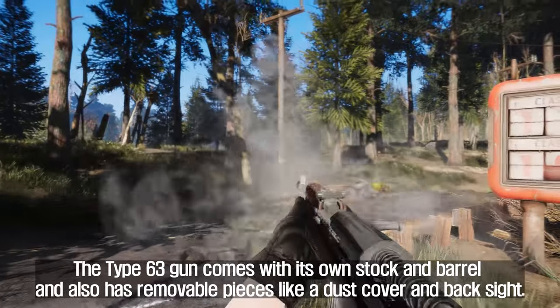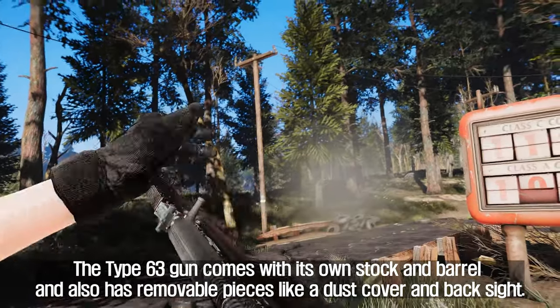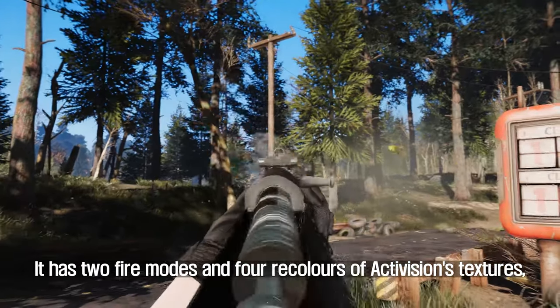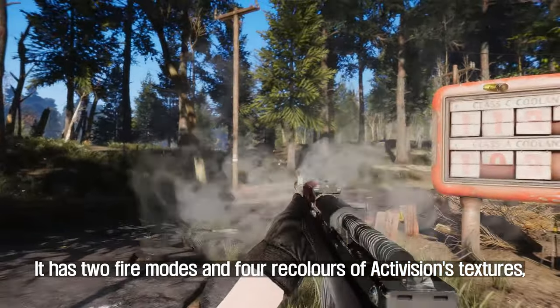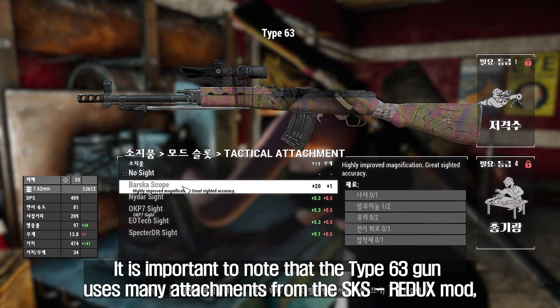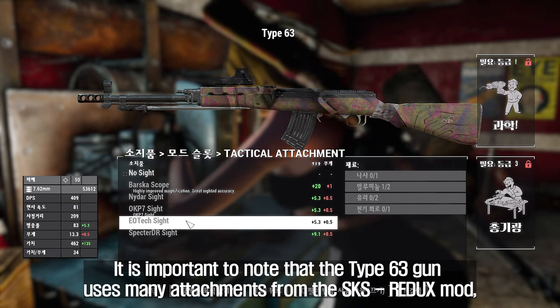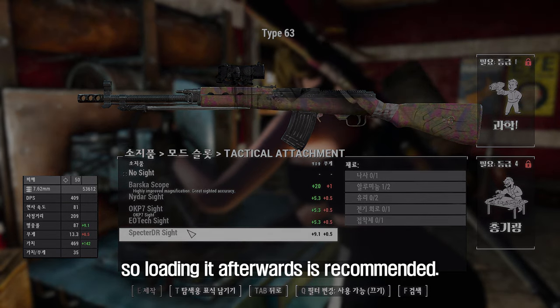The Type 63 gun comes with its own stock and barrel and also has removable pieces like a dust cover and back sight. It has two fire modes and four recolors of Activision's textures, including a pack color. It is important to note that the Type 63 gun uses many attachments from the SKS Redix mod, so loading it afterwards is recommended.